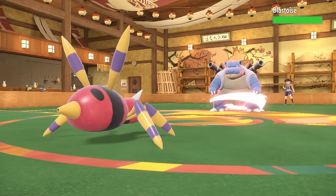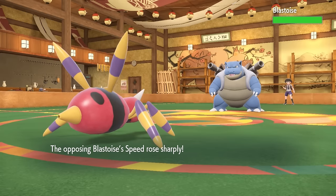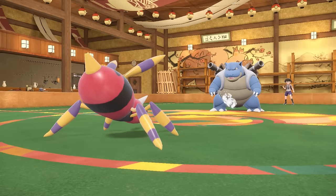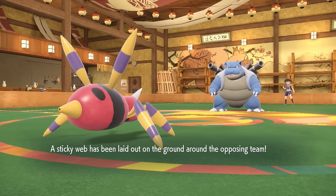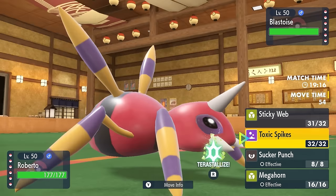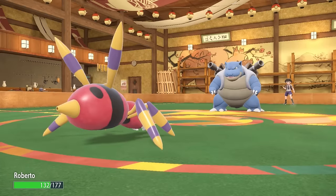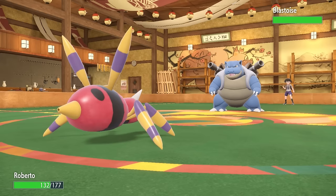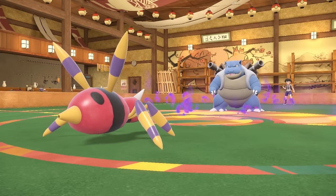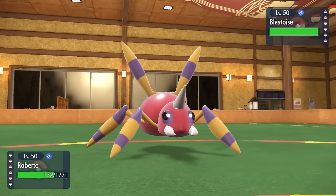They go for the Turn 1 Shell Smash, which is ballsy — Turn 1 setups just don't usually end well. It's also going to be with the White Herb, so it brings its defenses back to normal, and now I have a very scary angry-looking Blastoise staring at me with cannons cocked and loaded. I do set up Sticky Web, and I know I'm Sash so I can take a hit. But it turns out they are going to Rapid Spin as well — so it's a Shell Smash and Utility Blastoise, and damn it. It gets rid of the Sticky Web, but at least I can set up Toxic Spikes and prioritize getting some chip on the guy.